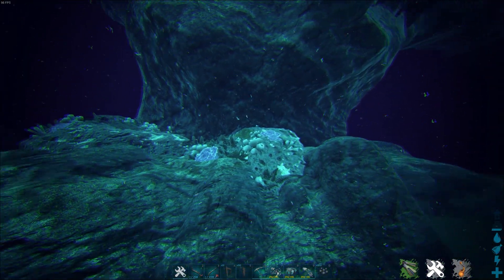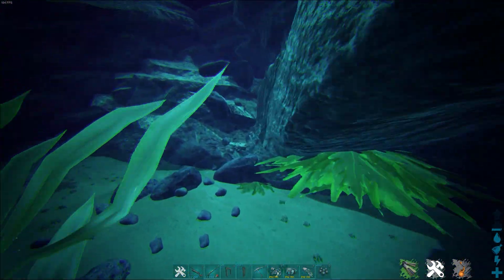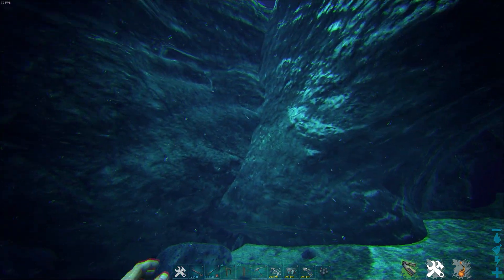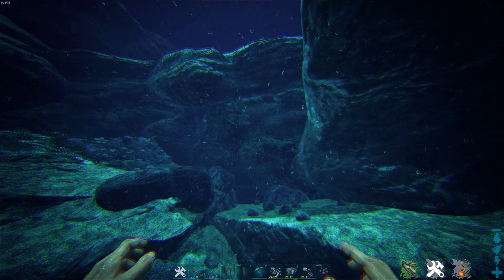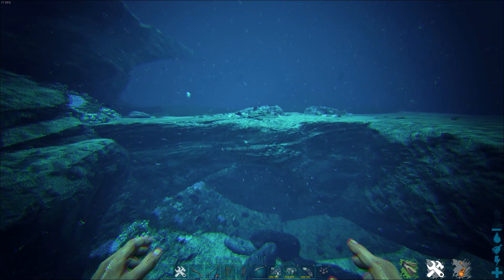One thing I almost forgot: if you're in areas with very big cliffs, it can happen that when the Tuso grabs your creature it will glitch your creature into a cliff. So make sure not to bring any very important creatures with you. For example, take a low-quality Mosasaurus instead of a very good one — just keep that in mind.